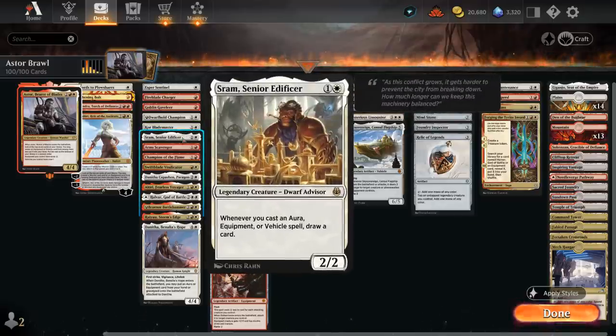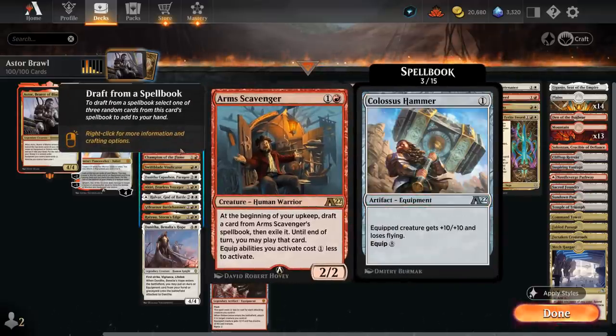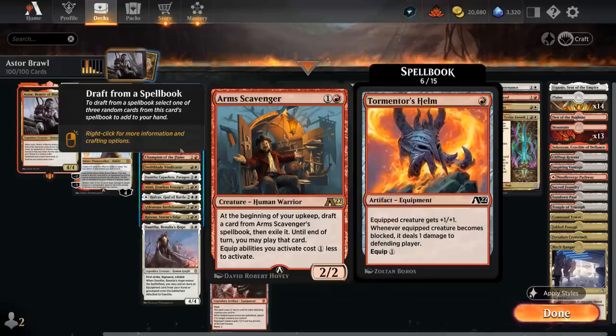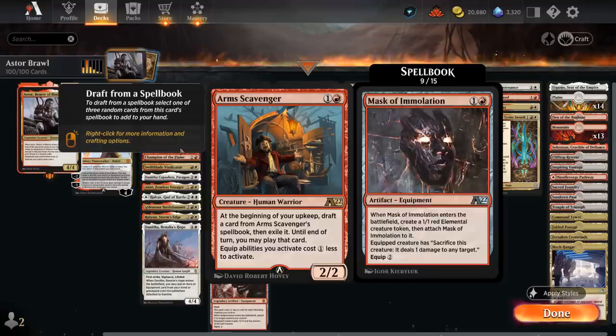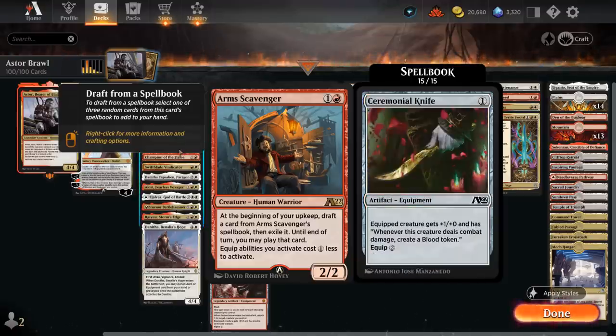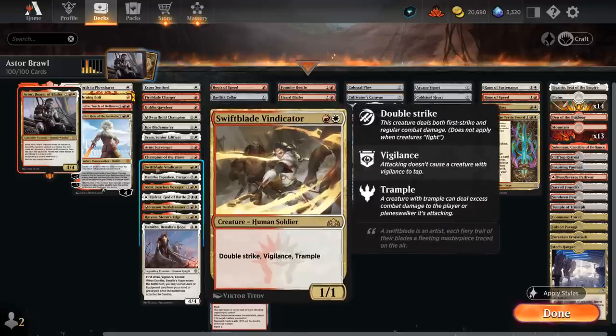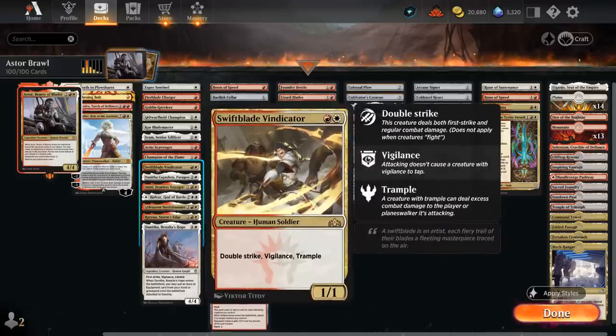Sram, a 2/2, draws a card whenever we cast an aura, equipment, or vehicle spell — a very nice source of card advantage. Arms Scavenger makes equipping 1 cheaper and can also find cards from its spellbook every turn for extra card advantage. There's a ton of fun equipment to choose from, including the Colossus Hammer, which has great synergy with Astor since we can equip it for 1 mana as opposed to 8. Swiftblade Vindicator is a 1/1 with Double Strike, Vigilance, and Trample — a ton of great keywords to benefit from increasing its power.